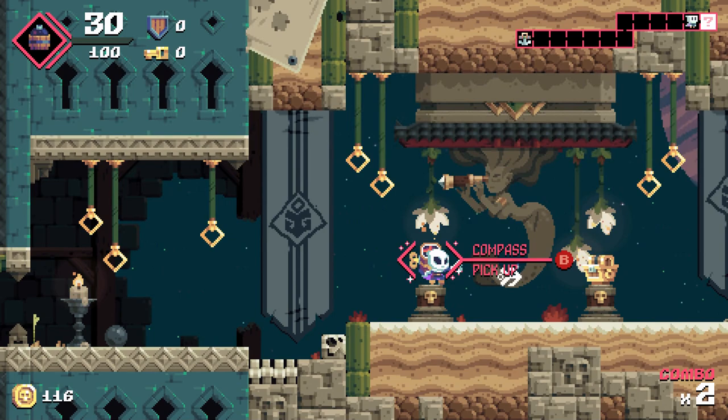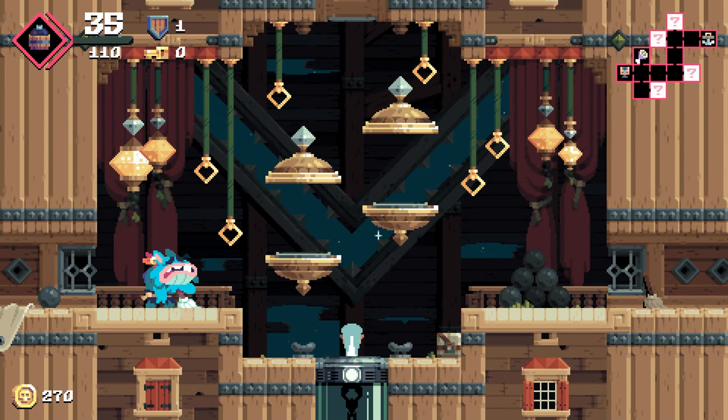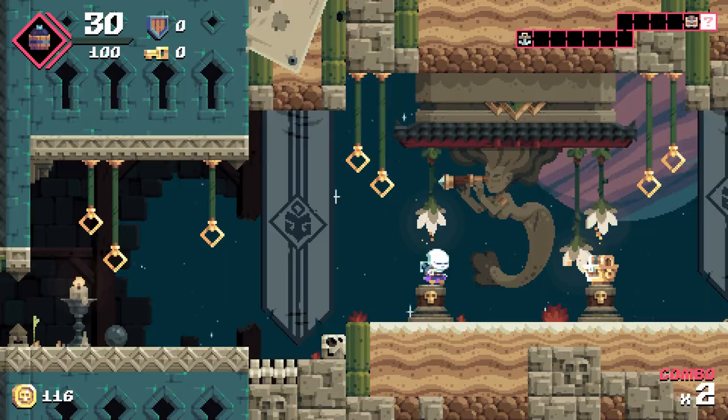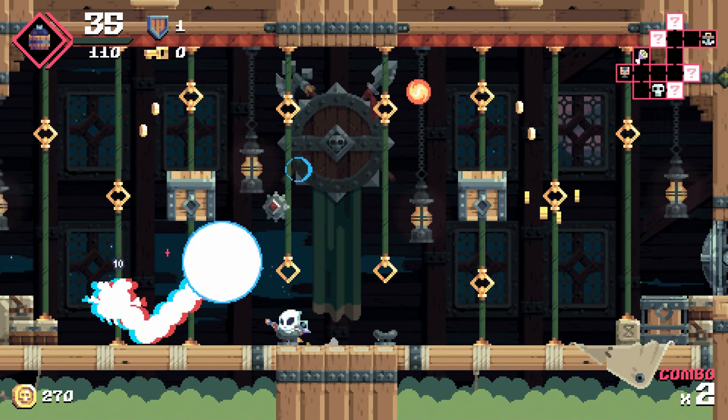Flint Hook has a pirate theme that's completely charming. The game's art style has that retro feel, and the high quality animation I've come to expect from Tribute Games. Their titles are always impressive and handle great, and Flint Hook is no exception. The controls are tight and they have a unique feel to them.